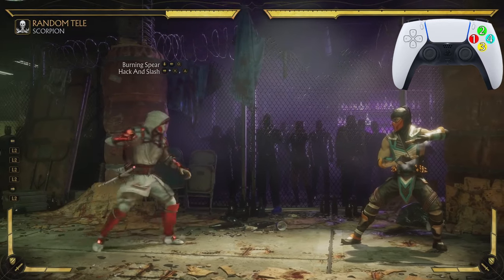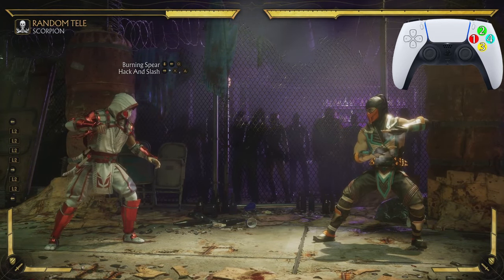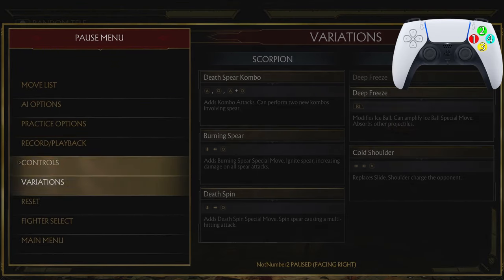Ladies and gentlemen, boys and girls, cats, dogs, and frogs — my name is Darius P and welcome back to another MK11 combo tutorial. This one we're rocking with Scorpion. In order to do this combo, you will need the moves Dev Spear, combo, and Dev Spin.